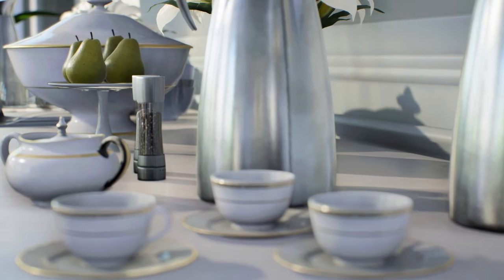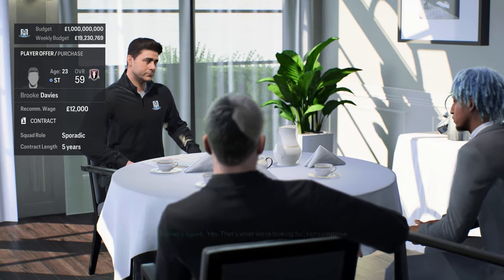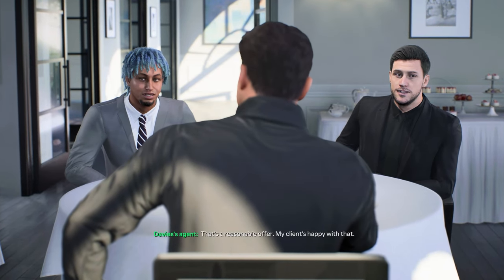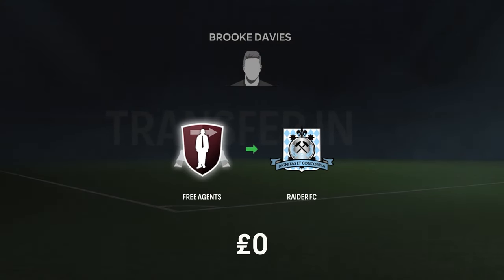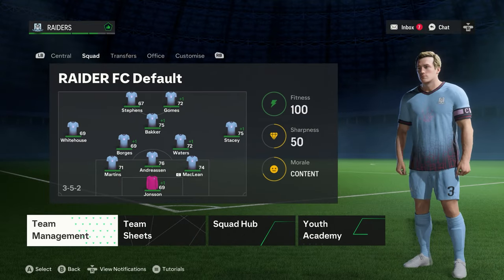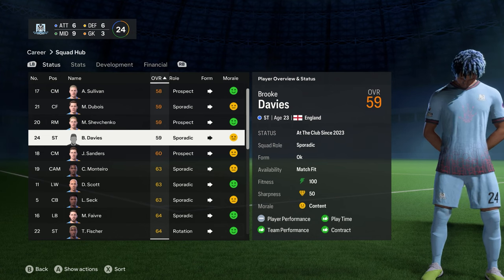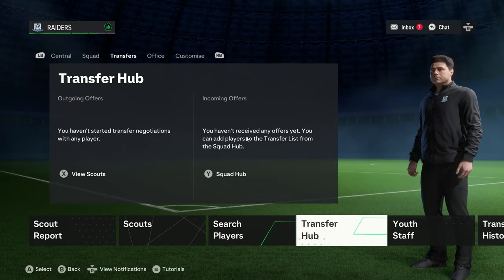You do the entire signing process - approach to sign, give him the wages he wants, negotiate normally. I set a release clause and offered a large wage, they agreed. He's now in your team. Go to squad hub and you'll see your player there - Brooks Davis, rated 59. Obviously your player should be rated much higher than this; I just didn't set his attributes for this video.